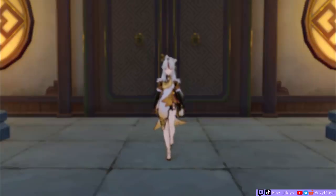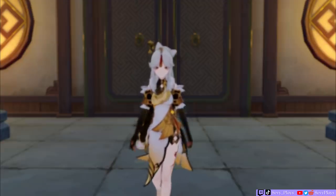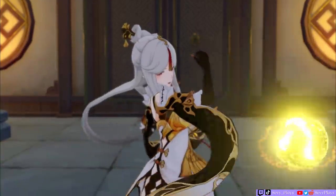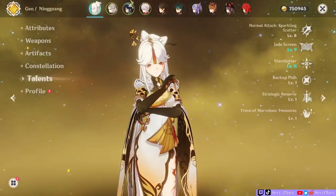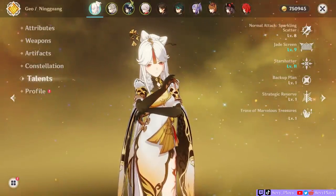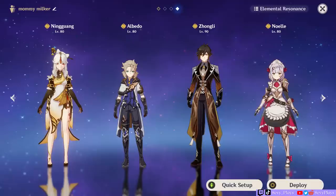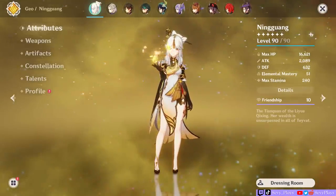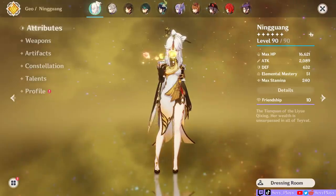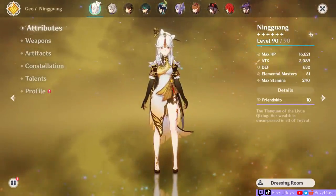Hey everyone, it's Sevee. Now that Ningguang is back on this banner and it seems Geo is going to be back in the spotlight in the next patch with new Geo characters and comps, I thought it's time to make an updated guide for her. We're going to go over her talents and constellations, how to maximize her DPS role, and the best builds and team comp recommendations. If you just recently pulled Ningguang or are looking to build her, she's a very solid character whose kit is relatively easy to learn, so let's get started.